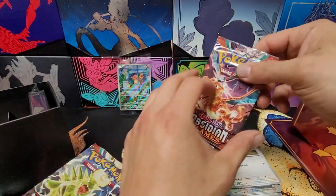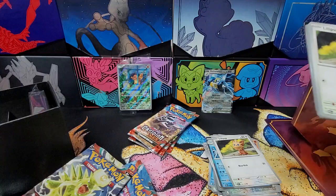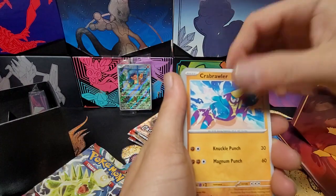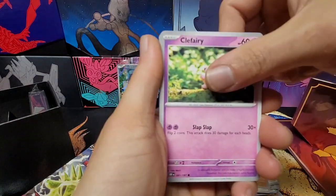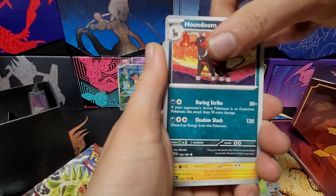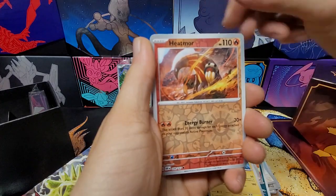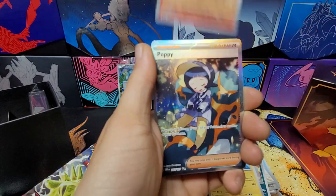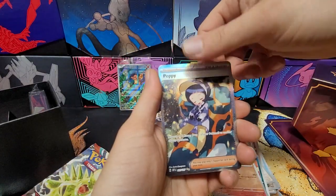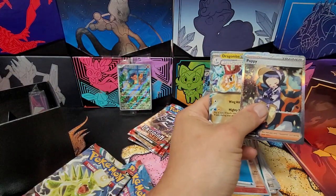Going into a Tarzor pack. We got Lilipup, Lilipup, Crabrawler, Clefairy, Capsakid, Houndoom, Brassius, Magnezone, reverse Heatmore — oh! We got a full art Poppy and Dragonite EX! Double hitter! Getting some sleeves for these real quick.